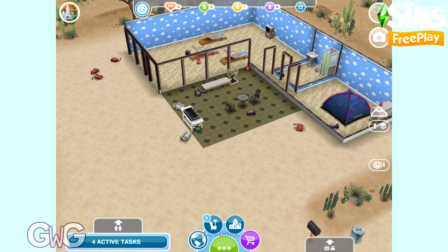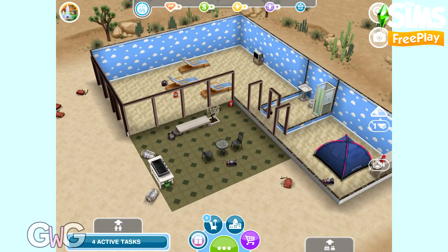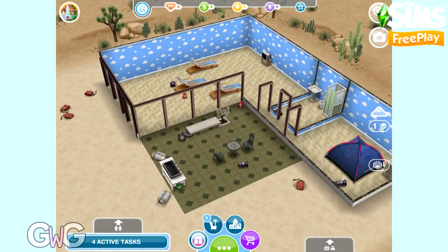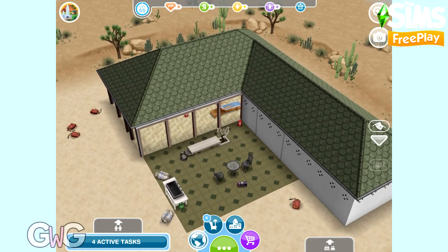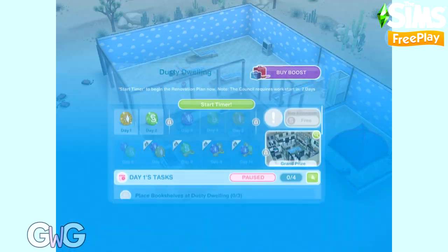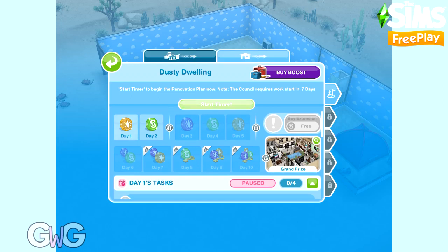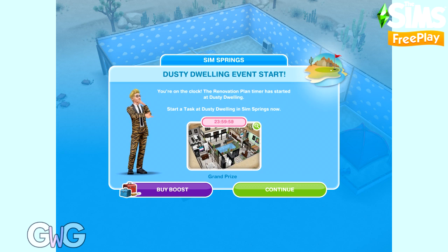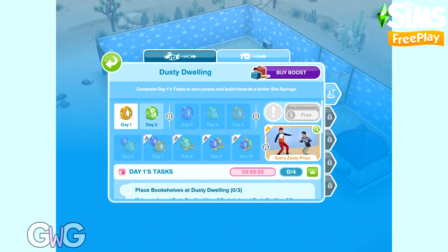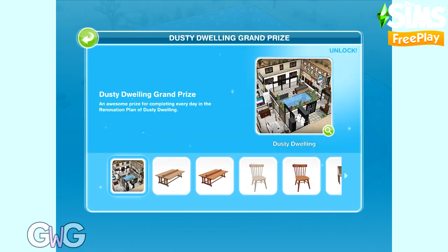Once you have completed Tumbleweed Terrace, you will see the Start Timer button. You can wait seven days and the time will start automatically, or you can start it straight away to begin the 10-day event. Check out my Guide to Sim Springs Sandy Suburbs video if you'd like to see how this event works in more detail — we'll just be focusing on the Dusty Dwelling house slot in this video. Once you complete this 10-day event you will unlock the grand prize, which is the Dusty Dwelling house template.